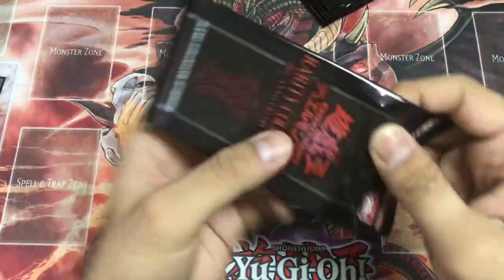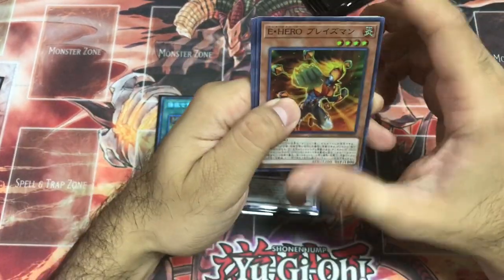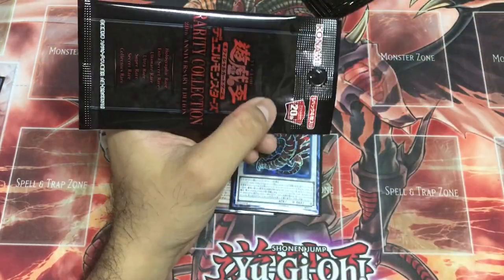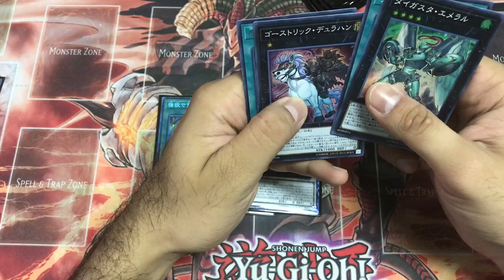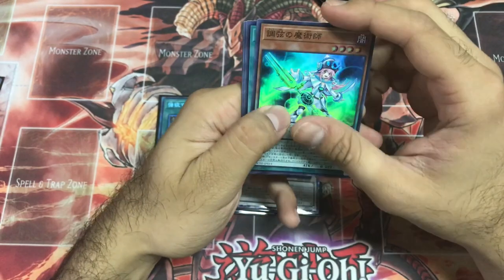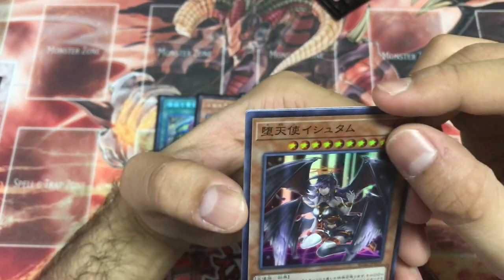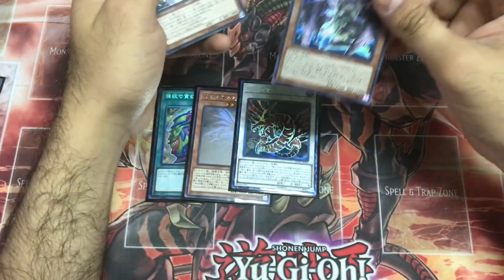Now we need a Secret Rare and an Ultimate Rare — one Secret, one Ultimate. Zoe Magician. Digester Emerald — I thought it was a Secret Rare, that shocked me. Tune Magician, Rank Up Magic. Ultimate Rare — can be anything! Monster, monster, monster — four Ultimate Rare Ash Blossom!